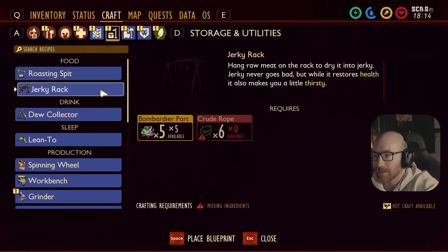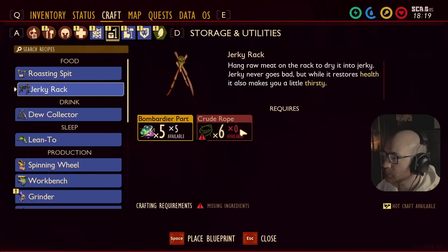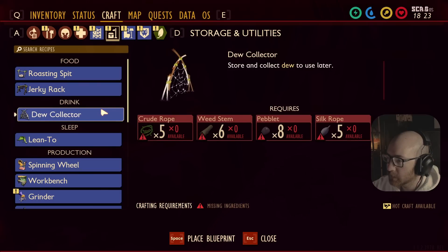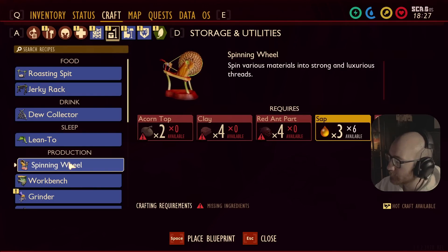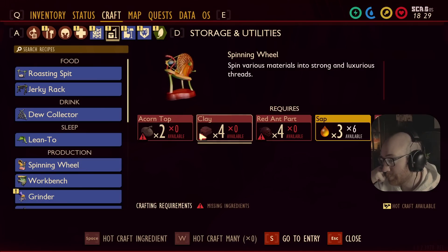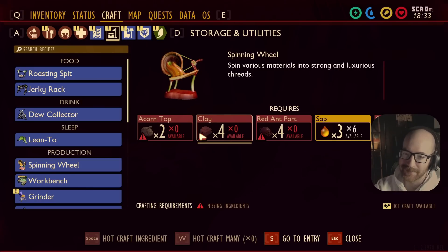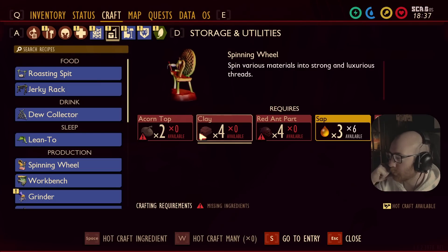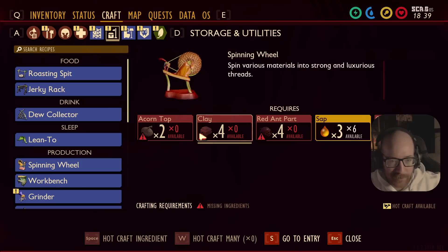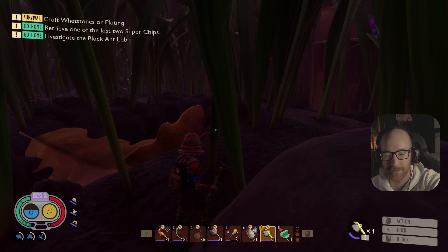We got damn close - we got right there. I just didn't realize we were gonna have to create our own zipline in order to get across. But I feel good about today's episode - I feel like we actually accomplished quite a bit. I should definitely make a jerky rack too. Jerky never goes bad but while it restores health it also makes you a little thirsty. I need to go out and collect clay, acorns should be easy, red ant parts should be pretty easy too. Next time we'll have that, we'll be able to make it to the sandbox and finally try to get this third super chip from the black ant lab. Thank you all so much for tuning in!